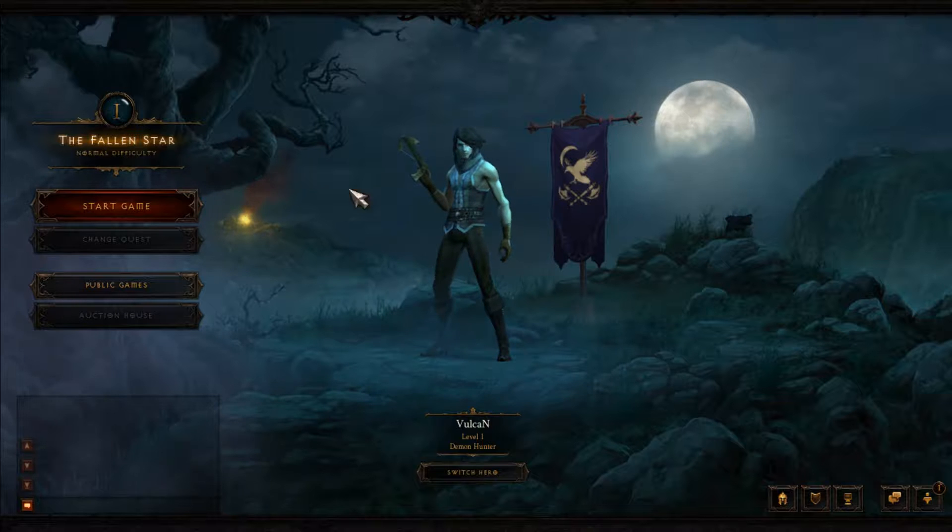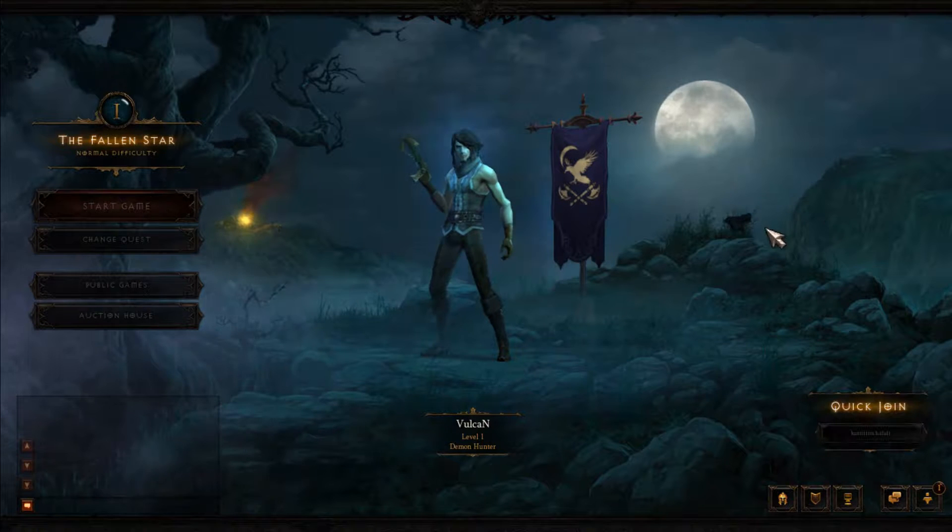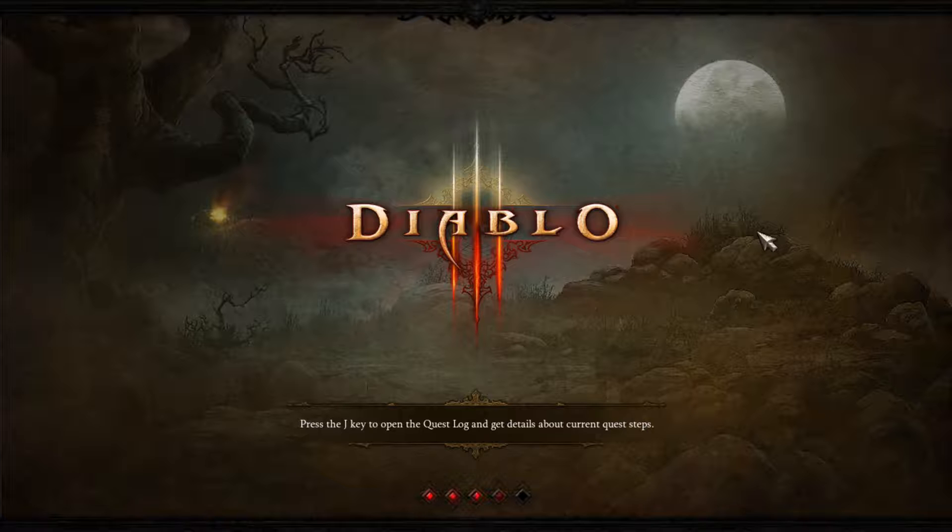The Fallen Star, normal difficulty. Start game. So I'm pretty excited, to be honest. Here we go. Use J-key to open up the quest log and get details about current quest. I'm going to be learning the controls as we go, so bear with me if anything's a bit slow and boring.